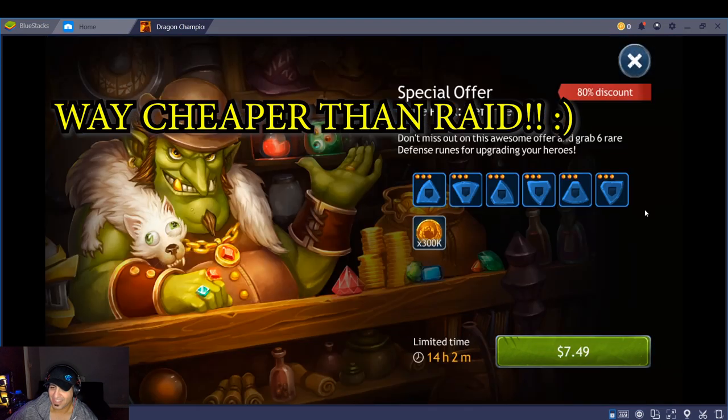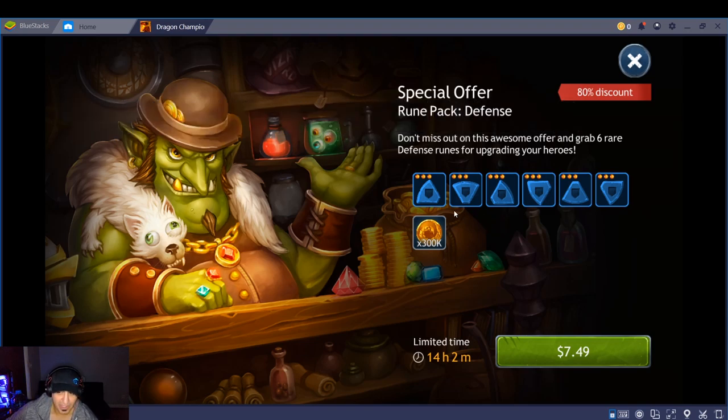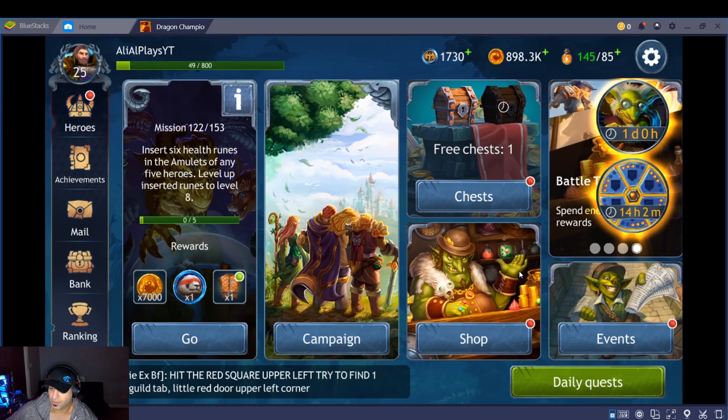You can look at the deals they throw at you — two dollars eighty-nine cents. Rune packs are basically like artifacts and glyphs combined. This one is seven dollars forty-nine cents. In other games these would be like forty to fifty bucks, so it's pretty crazy the difference in this game.